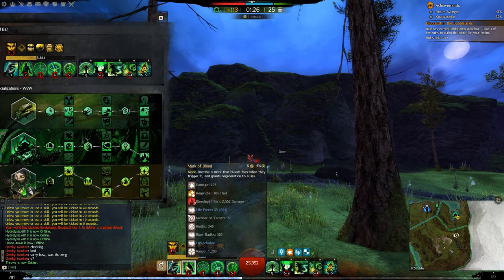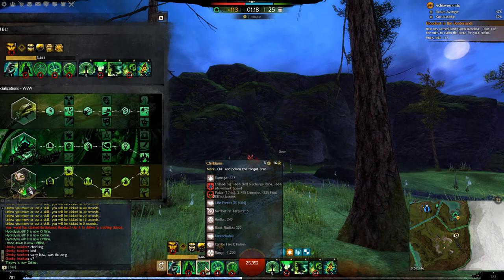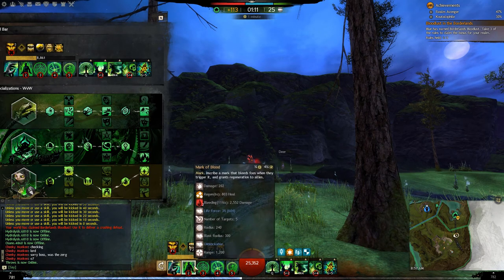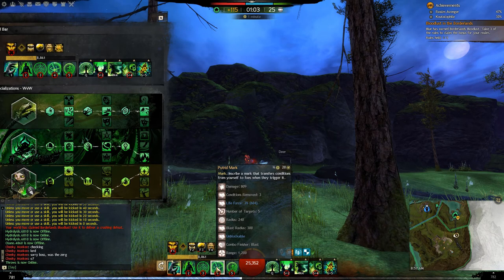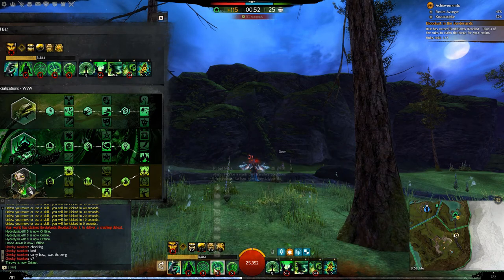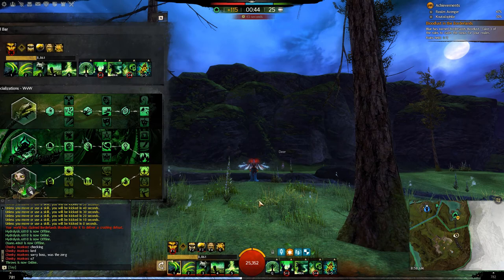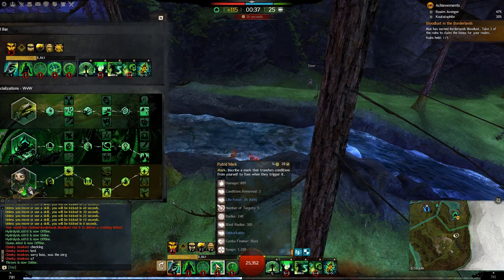Your 2 and 3 skills are both kind of fillers. Skill 3 is great if someone's running away because it chills and poisons them, stopping them from escaping quickly and stopping them from healing. Skill 2 is really bad but a nice filler. Putrid Mark is your biggest condition clear for Staff and really for the build in general — you can remove two conditions here. You can use it defensively or offensively. If you start the fight with your other weapon set and then switch to staff, skill 4 transfers all the conditions you got on that push back into the enemy team, and it's unblockable.